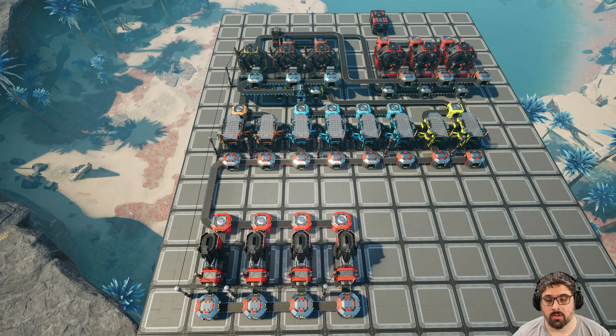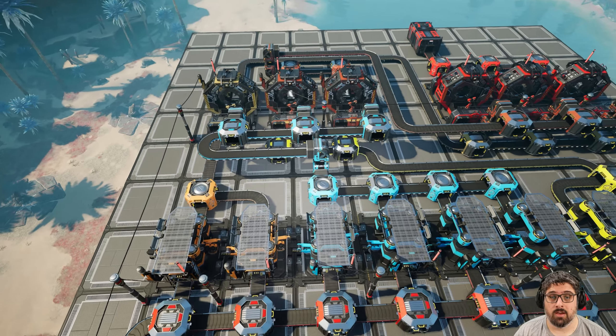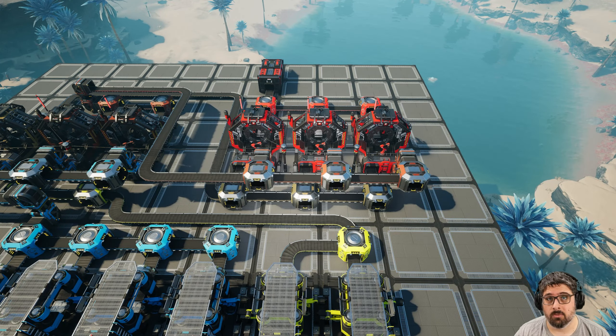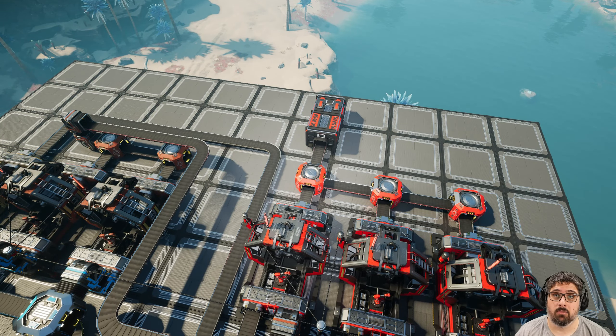This is what our setup looks like: we've got the four smelters doing the iron ingots at the bottom, moving all those ingots into eight constructors — two doing plates, four doing screws, and two doing rods. The plates and some of these screws are heading into the first assembler doing reinforced iron plates, and the rods and remaining screws head into two assemblers doing rotors. Then both outputs feed into three assemblers doing smart plating, all sent into storage — five smart plating per minute.